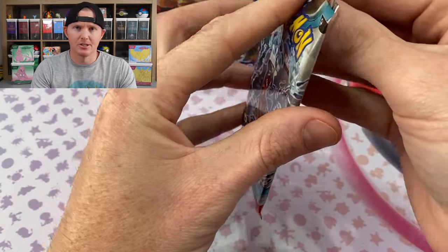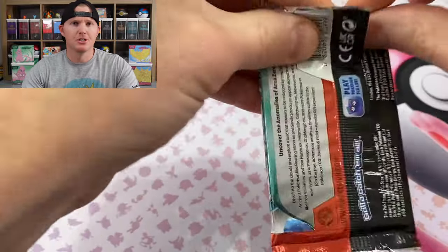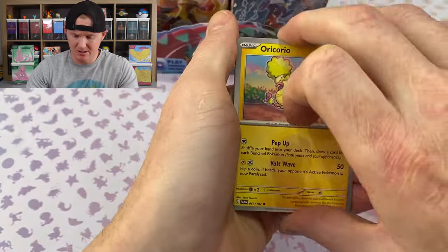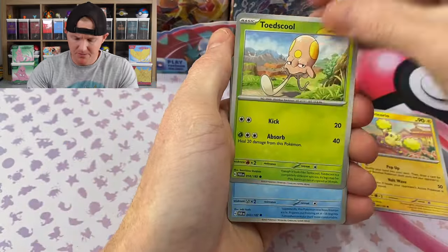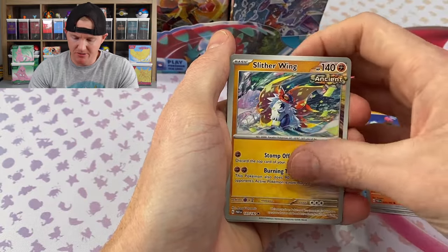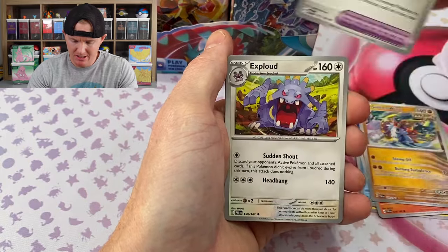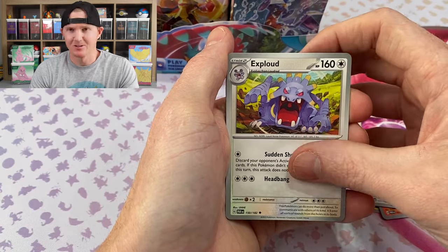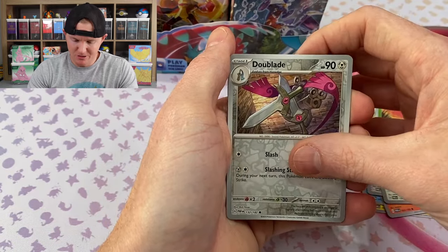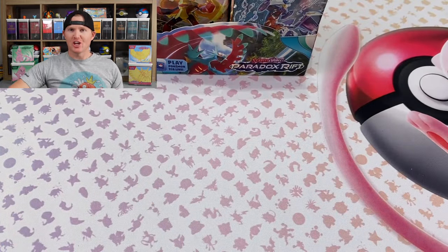It's always cool seeing the new cards, and this whole ancient and future thing — I actually like it. Pokemon's finally done something different, so let's roll with it. It's cool that they're switching some things up. The old Nickelback CD — I still listen to them, sue me. Nimble, New Blade, and the Hash Slashing Slasher — that's what Derek calls it.